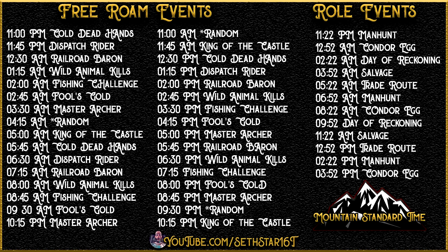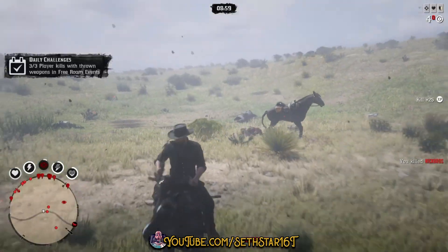Number 7: Player Kills with Thrown Weapons in Free Roam Events. Check the Free Roam Event schedule for a PvP match and get your kills with something like throwing knives or good old fashioned dynamite.